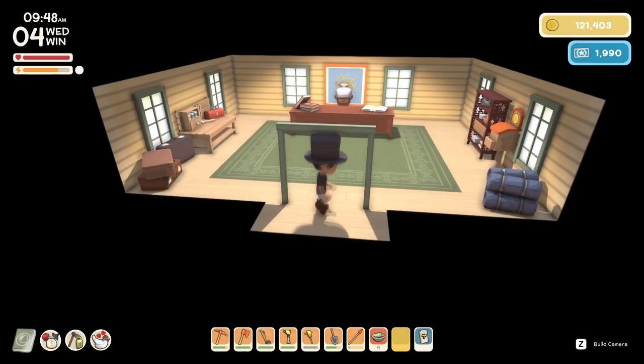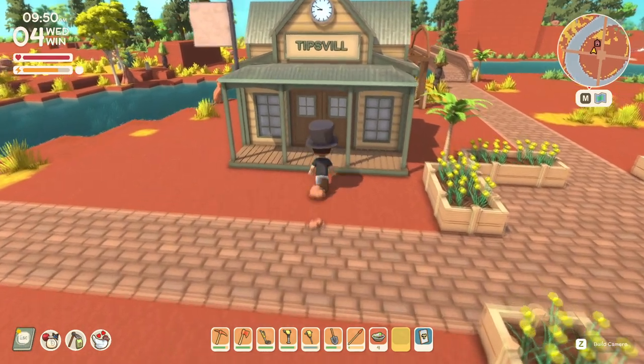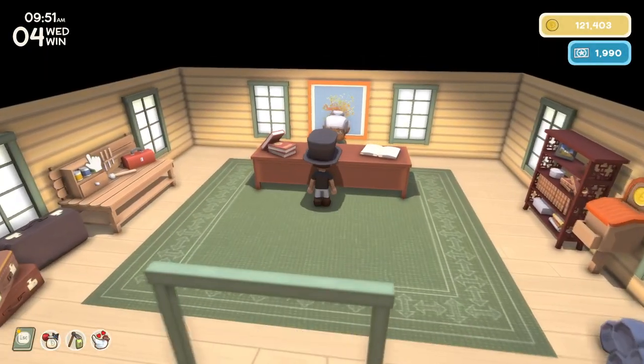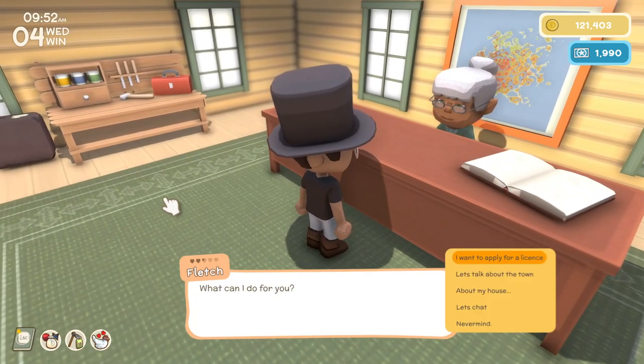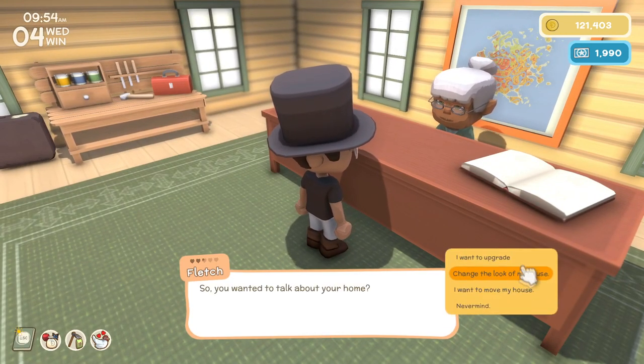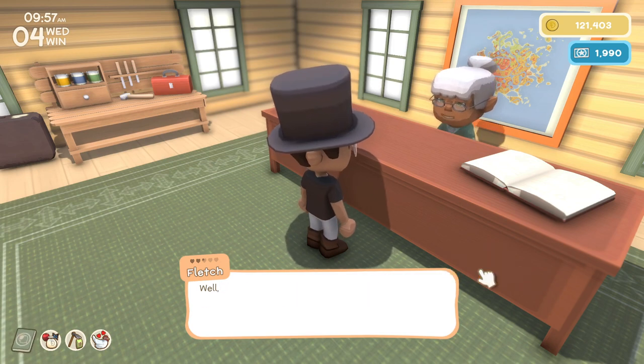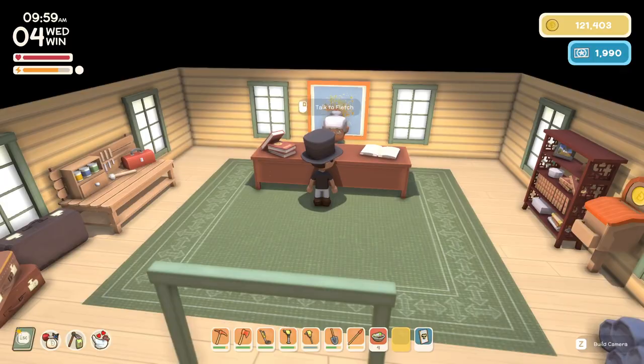So at the beginning of the game, you actually cannot move your tent. What you got to do is talk to Fletch over here, talk about your house, and then upgrade your house. Once you've upgraded to the bigger house — I've already upgraded to an actual house — so once you're not a tent anymore, you'll be able to move your house.